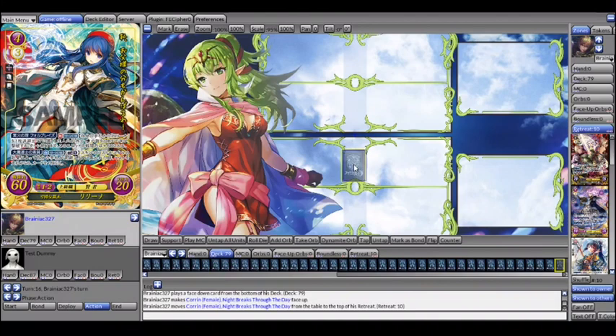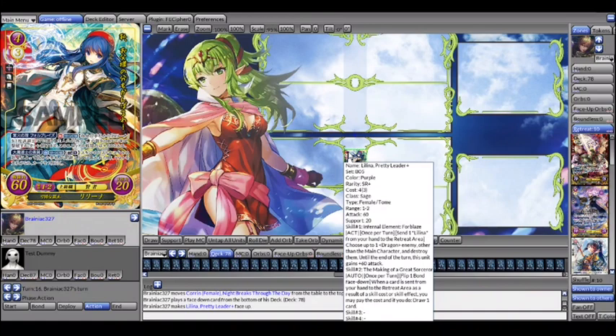Next card is Lina — incredibly niche. The only deck I would ever run this card in is Hector, and I'd barely even run it there. It's a fairly helpful card for MCs that have to discard copies of themselves, so you could run it in Mei, Hector, or Sorin. Emphasis on 'could' — I wouldn't. It will not be a bad card in those decks, I can promise that. There are better cards, but this one can work in those decks, which is why I feel I need to mention it.